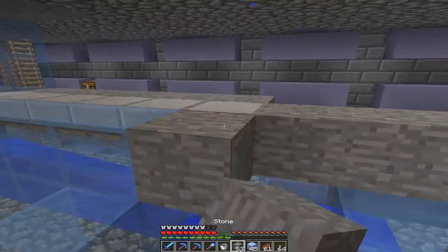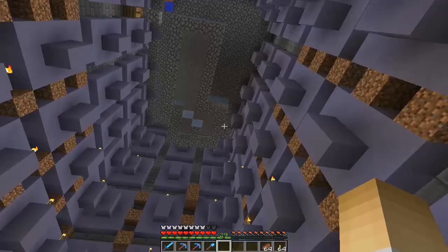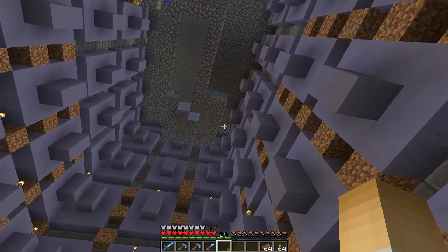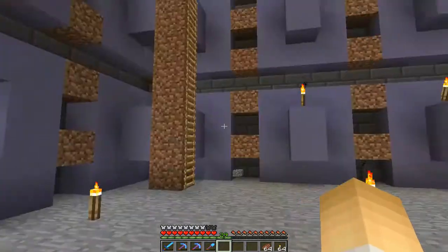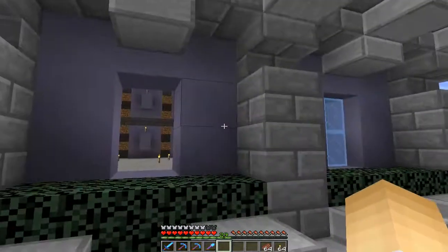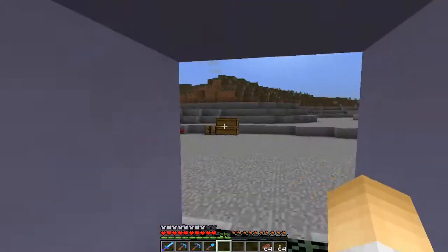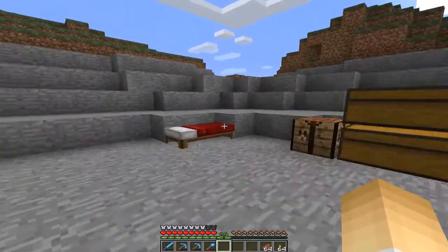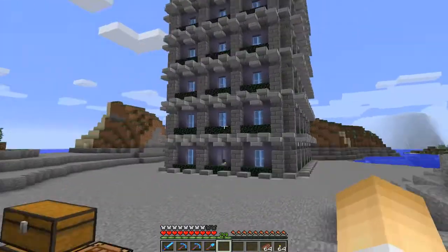This part is just about done — the only thing we need now is the villager. Getting hold of a villager is not really the problem; what is the problem is getting him up there, which is going to be kind of difficult. I'm thinking we'll have to use rails and a minecart to get him up there. It shouldn't be that difficult, but it's gonna take some time to lay out a minecart track all the way from a village to over here.